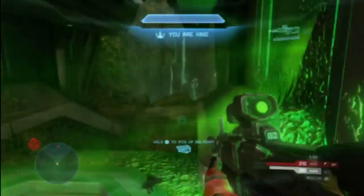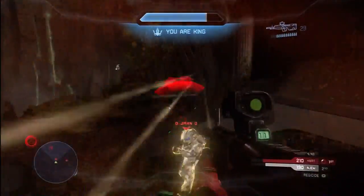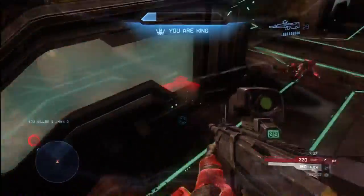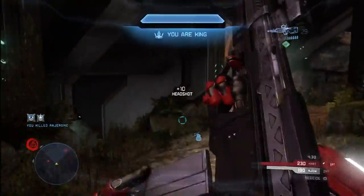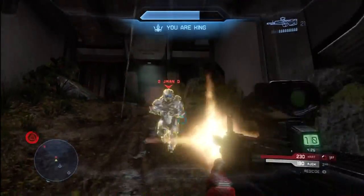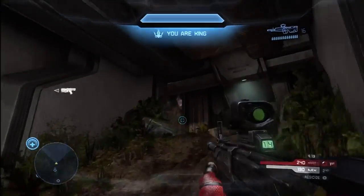I still have that regen shield, which is helpful. I'm going to turn that on so I can fall back and regen my health if I need to, then come back out for a little more combat. The regen shield is very advantageous. I'm well on my way to that Reign of Terror, which is 90 seconds as king, and when you get the Reign of Terror you get a damage boost. Once you have that damage boost it practically turns your DMR or battle rifle into a two-shot kill — it's absolutely ridiculous.